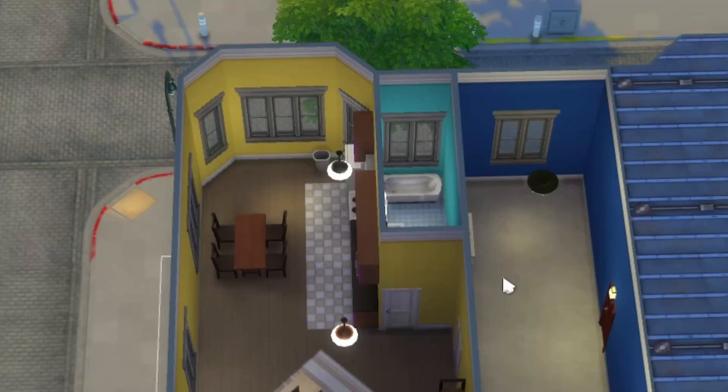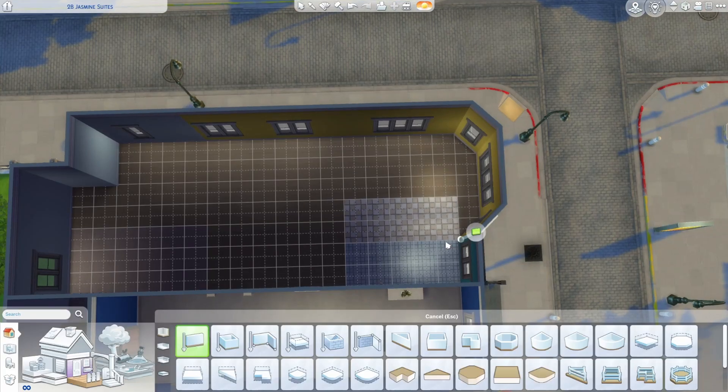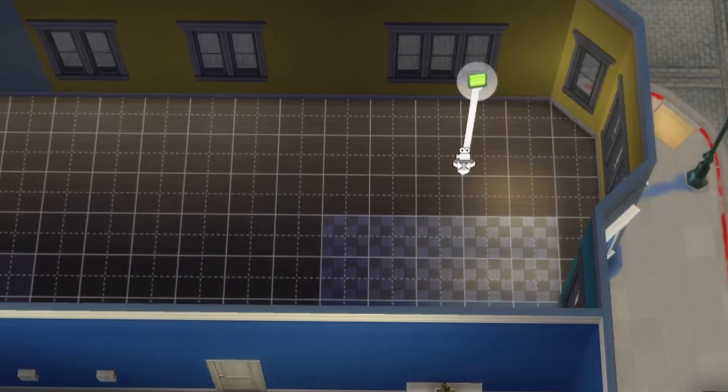Now that we can actually move apartment windows around, I wonder how many more floor plan options are about to open up to us. Usually if I wanted to make this space into a bedroom, I'd be forced to place my wall here — I couldn't place my wall here or here because the window's in the way.